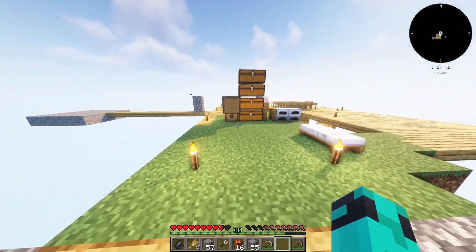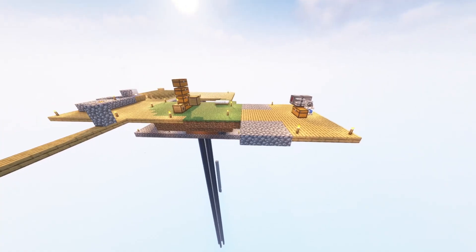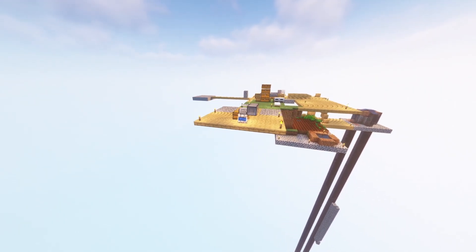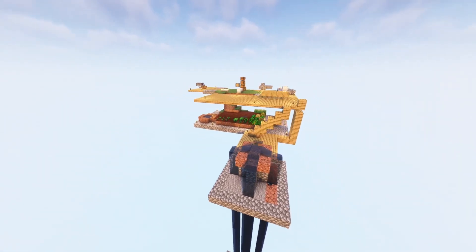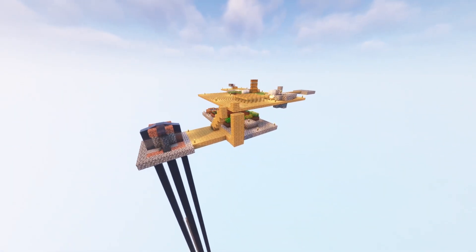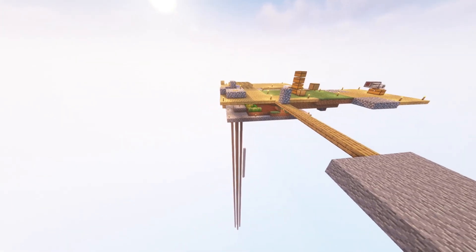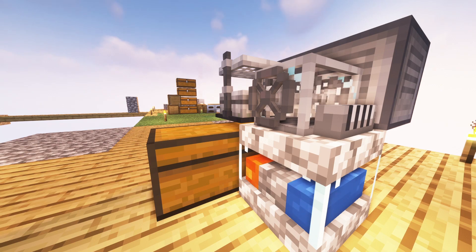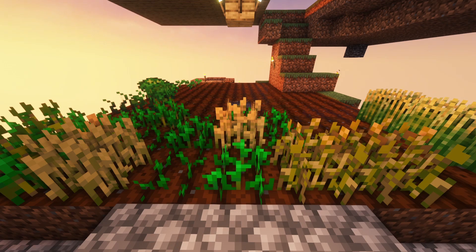That was the end of the second episode — thank you guys so much for watching. This is our island so far — have a look at that, it's looking mighty fine. We've made some good progress and I'm excited to get more episodes out for you guys. Next time, Jay Chell will be building on his skyblock world right next to us — we'll be able to see him, and it's going to be amazing. If you liked the video, give it a like, and if you want to see more, please subscribe and see you next time.